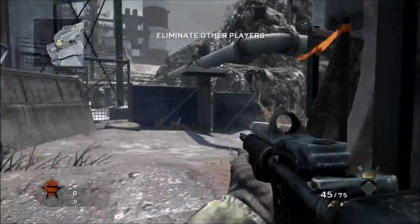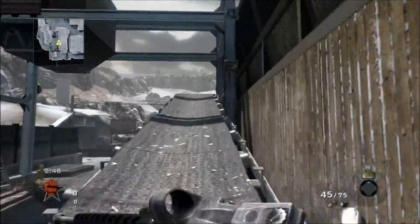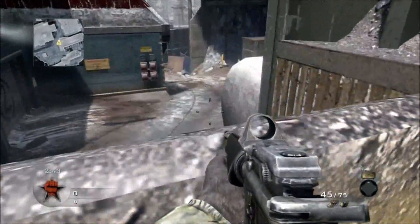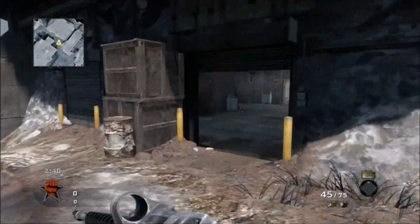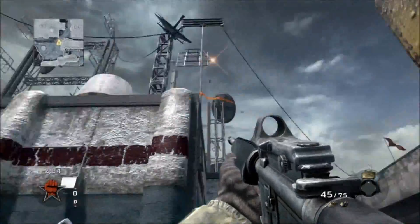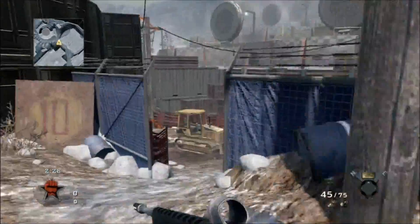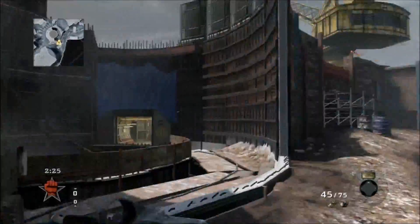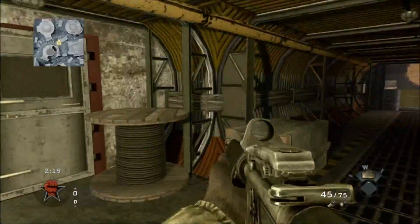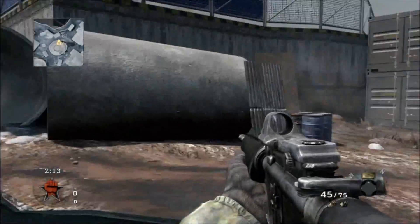This is probably the biggest map of the four. Even when we play the multiplayer match later on here, it's very difficult to even find people on it half the time. You spend about 50 percent of the time wandering around just trying to find them. Unless you're in a specific choke point, you can wander this map for a couple of minutes and not come across a single person. Snipers go up these stairs all the time and just pick people off.